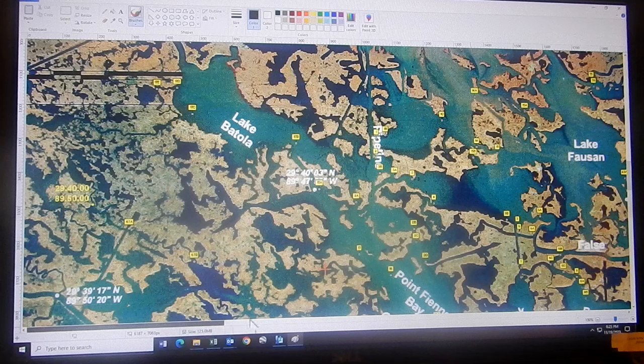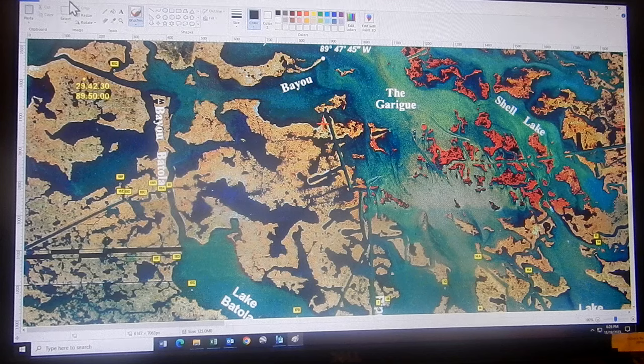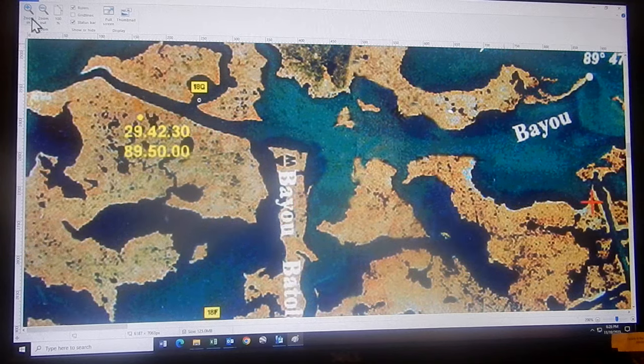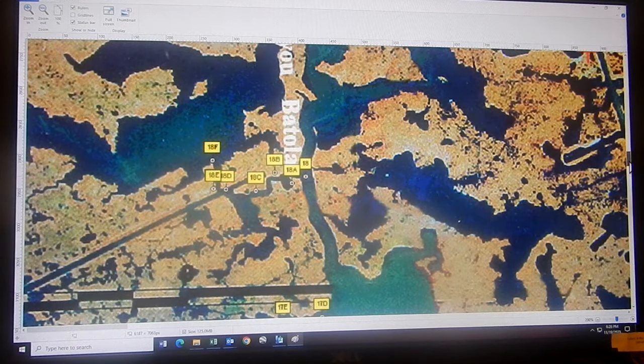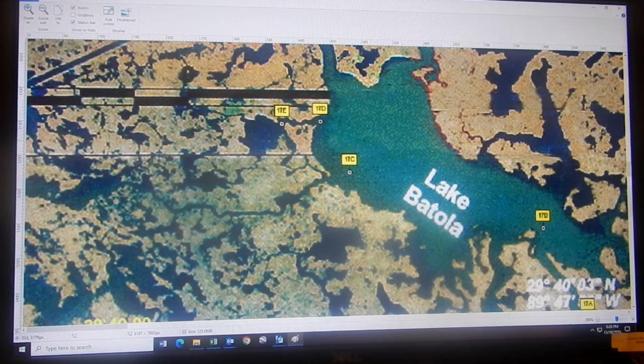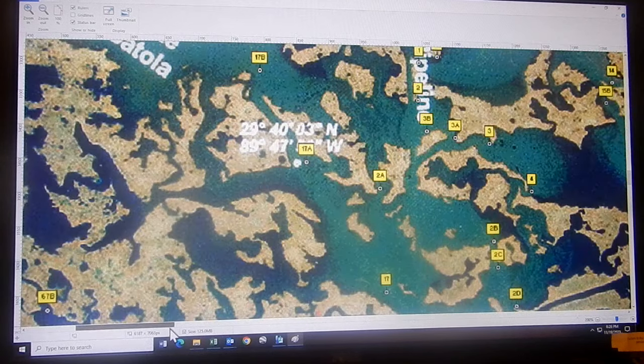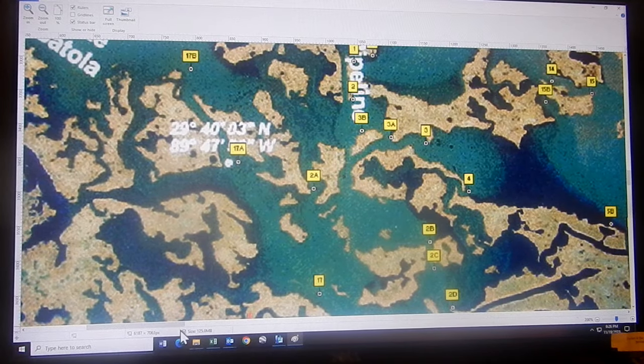It was pretty productive — they got to find out some new spot numbers I haven't posted yet. We blew it up and finally figured out how to do that. This is 18A, 18B, C, D, E, F. As we scrolled through it, they took pictures — 17E, 17D, 17C, 17B, 17A. I've fished all these spots and know them intimately. I know where the holes are, I know where the drop-offs are — just about everything.